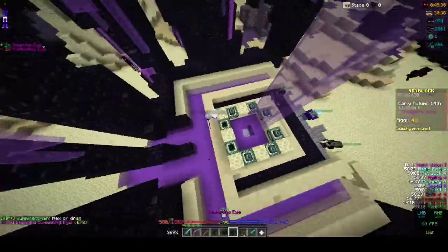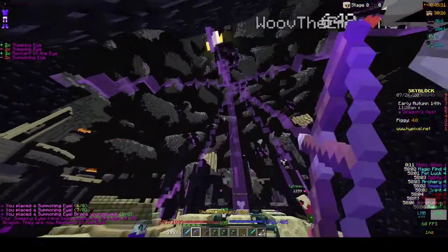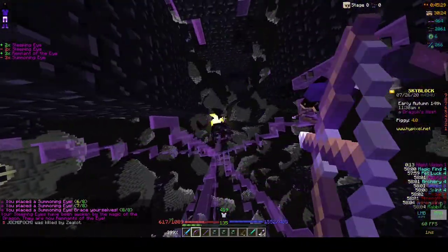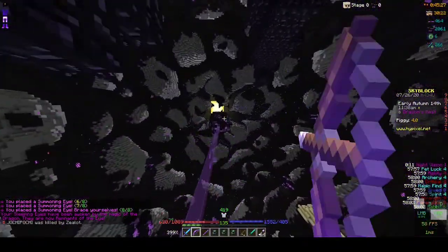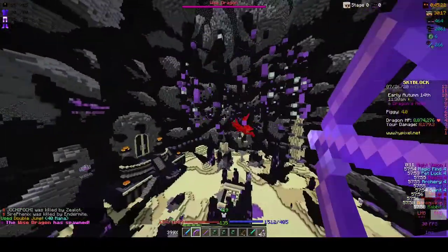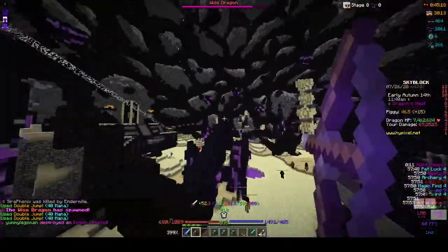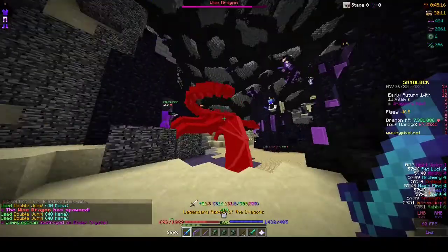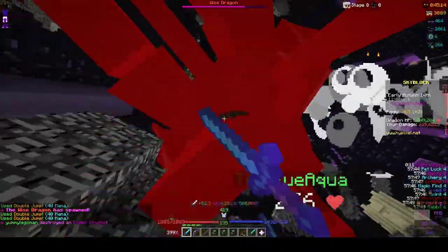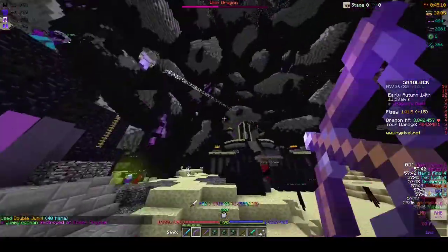So we are here with the first drag, placing the eyes. Let's hope for superior. And here we have a wise dragon. That's okay because everybody seems to be buying wise armor at the moment, so it's not too bad. The dragon is probably going to die really quick because we are in a lobby with some very sweaty people.